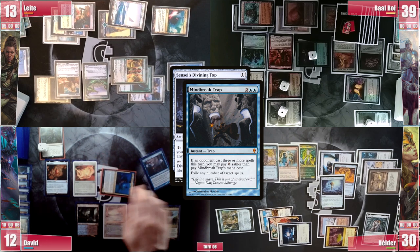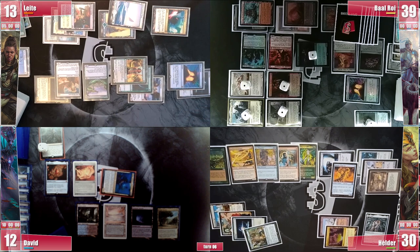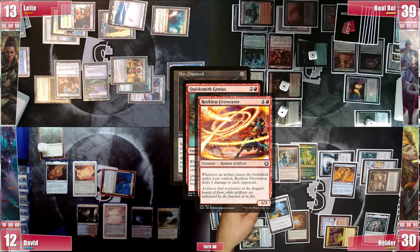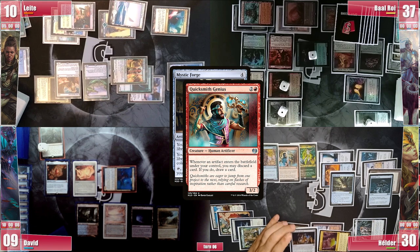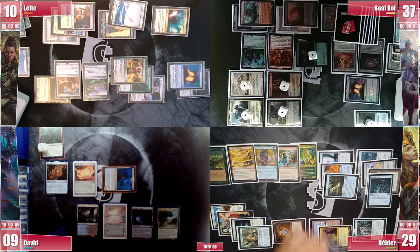The Top is exiled for good. Hélder then casts a Mox Diamond discarding a Treasure Vault. It enters, pinging his opponents, and he rummages with Quicksmith. He follows with a Tormod's Crypt, pinging again and rummaging again. He casts a Mystic Forge for another ping and another rummage. The top card is a Land, so he activates the Forge, exiling it paying 1 life. He casts Lotus Petal for the same triggers, but eventually hits a brick wall.